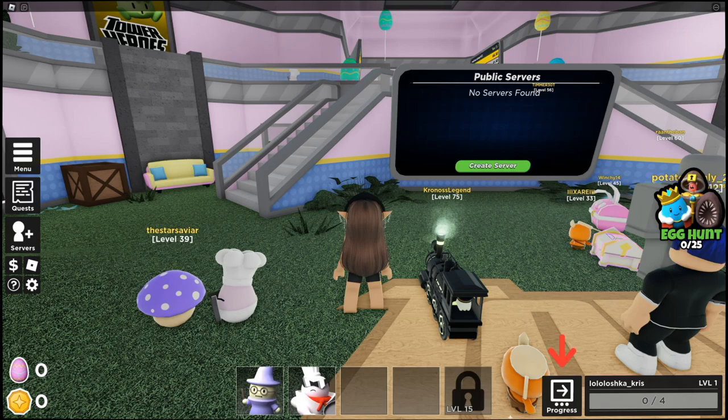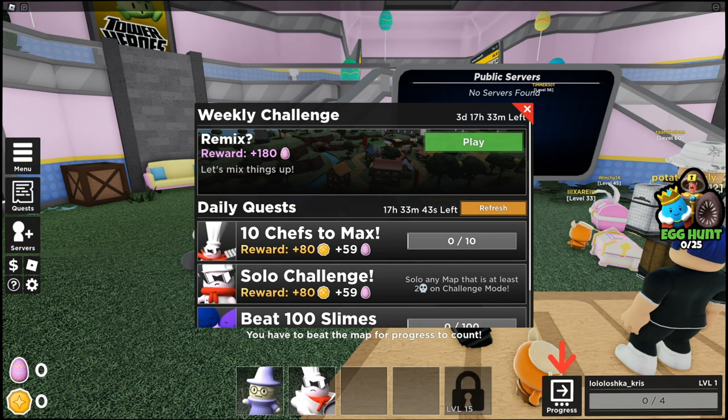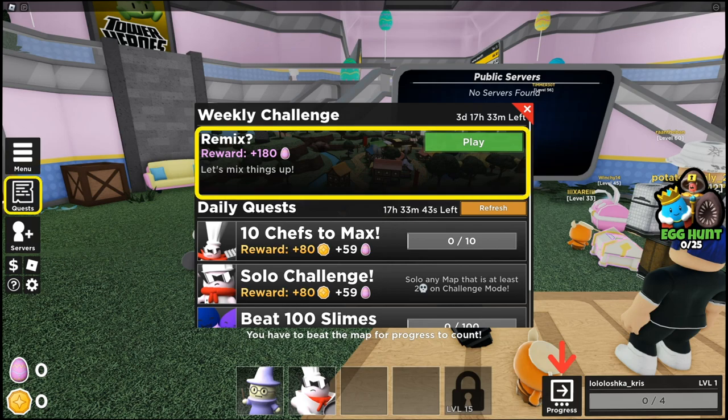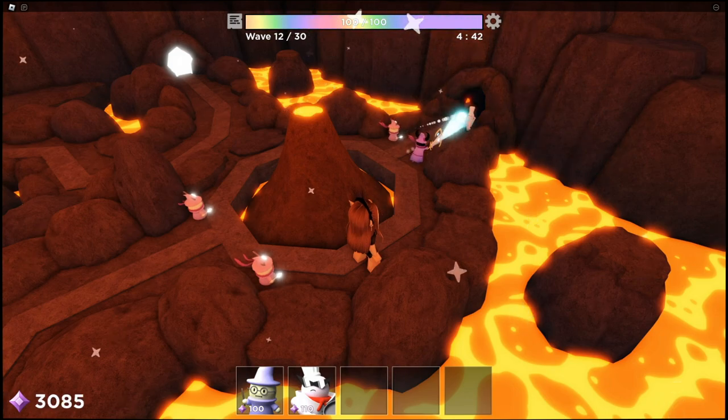Now let's start. To get the Tower Heroes birthday cake, you have to join this one experience — the link is in the description of the video. You have to go to quests and play the remix experience. You have to win and you'll get the limited Tower Heroes birthday cake.